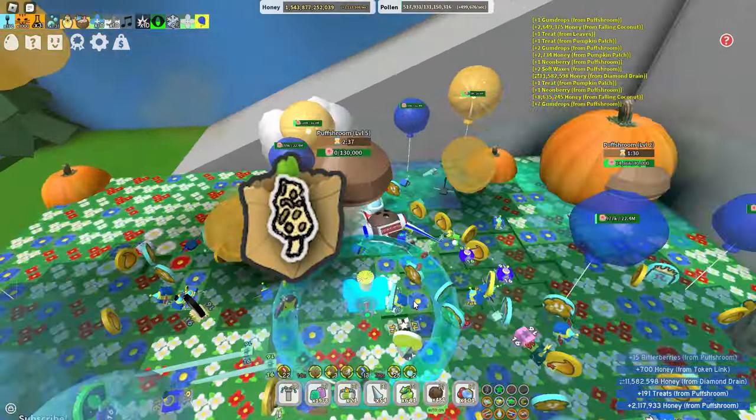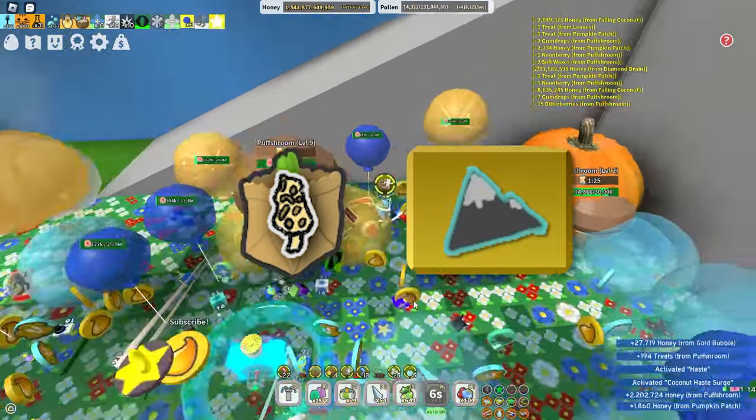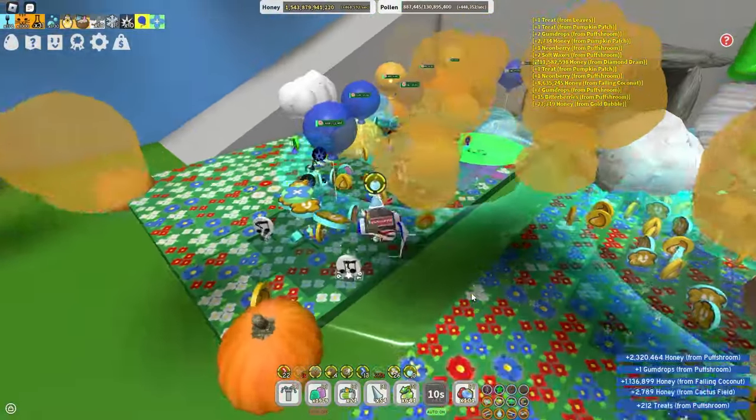Next up, Moral Mushroom. This sticker can be found by breaking mushrooms on the mountaintop field, along with an extremely rare chance of getting it from a sticker planter. Donating it grants a 10% rare bee pollen boost and gives 3 soft waxes.